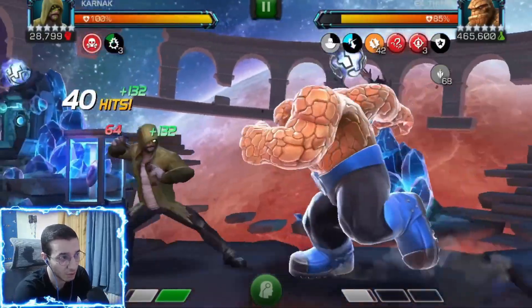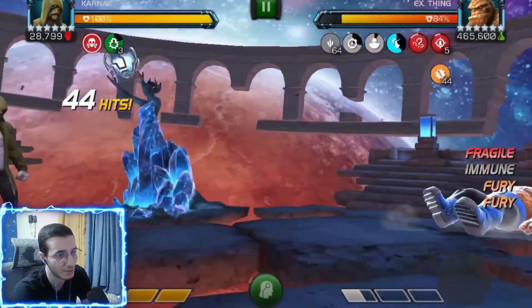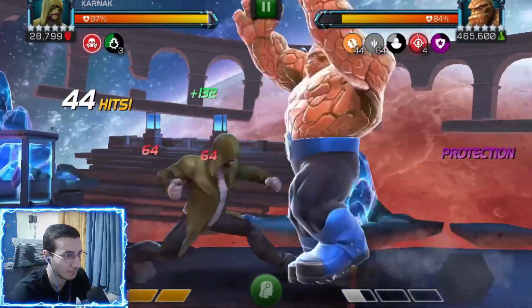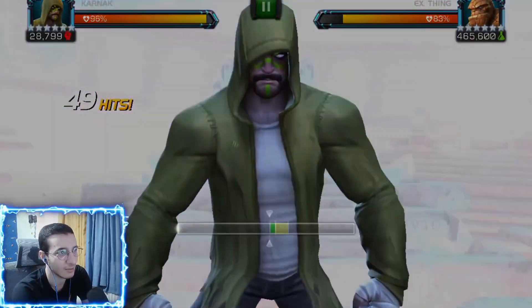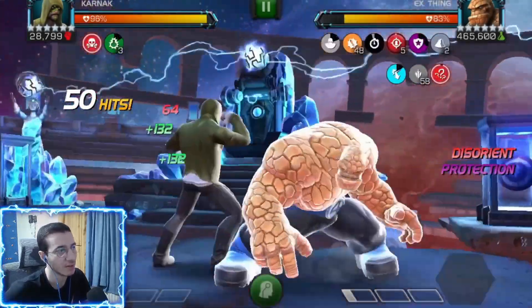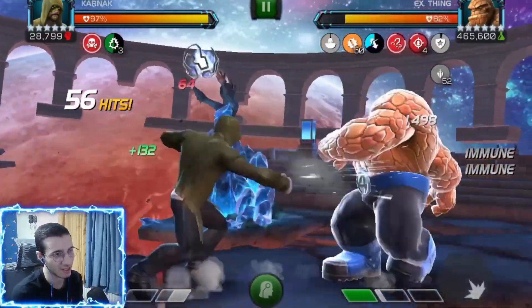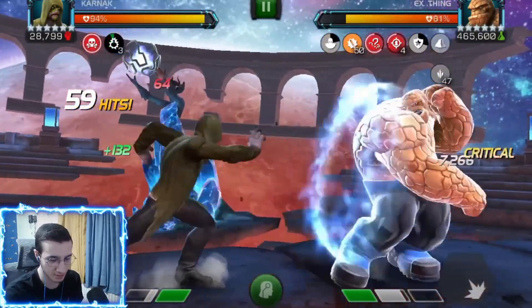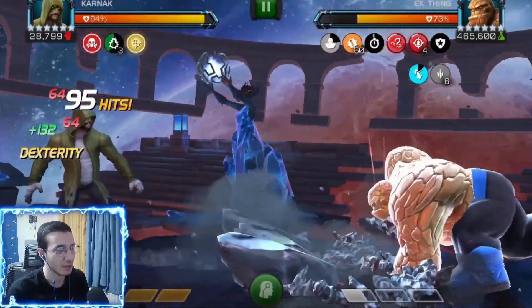That was a huge heavy attack — look at this, like a good combo right there, over 40k. Keep placing those fragiles, be aggressive — you can even hit in the block because you gain some power. Look at his rock stacks — he's got zero just because we are always removing them. Look at our health too, we're just blocking everything or healing up. I'm going to go ahead and skip forward a bit because I want to show you something.